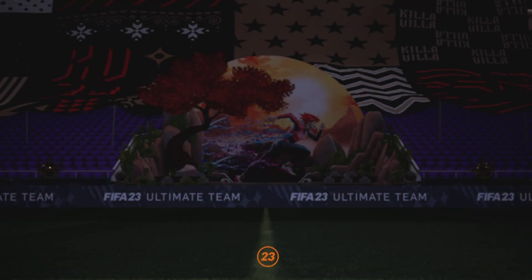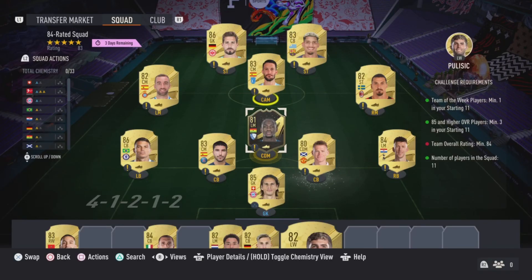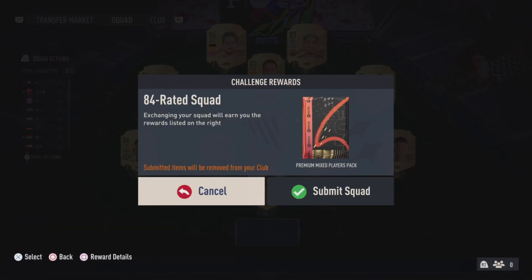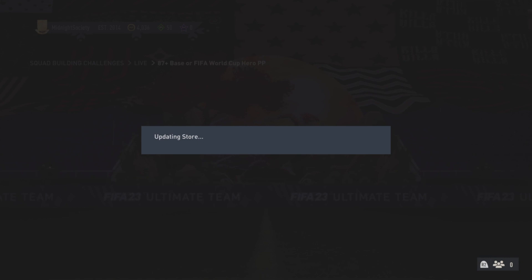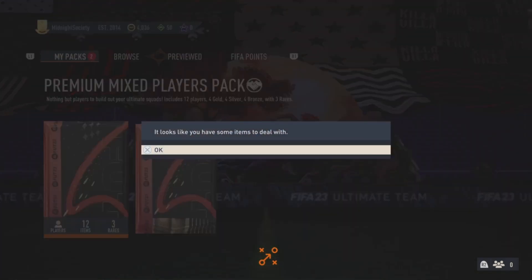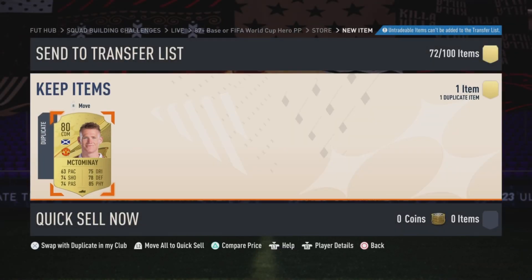We're opening rivals rewards on tradables and doing whatever 78 pluses we can, doing any Future Stars Academy SBCs — literally emptying out my club to bring this video to you guys. Those 84 plus by 5 SBCs are the game-changing SBCs that made this video possible. In the last video we were comfortably climbing rivals, prioritizing that climb. Any duplicates right away pushed me into completing the 87 plus base or FIFA World Cup hero player pick SBC, and we automatically start working on 84 and 85 rated fodder.